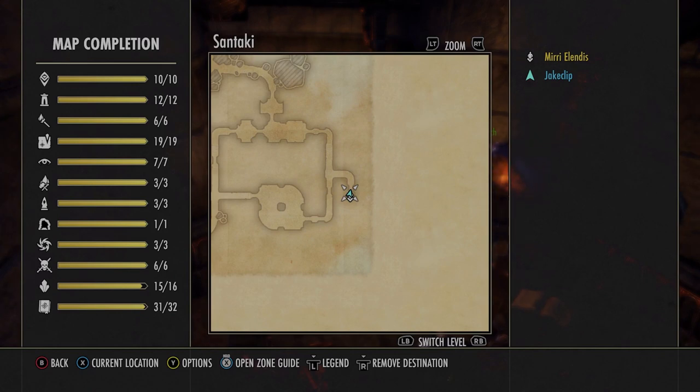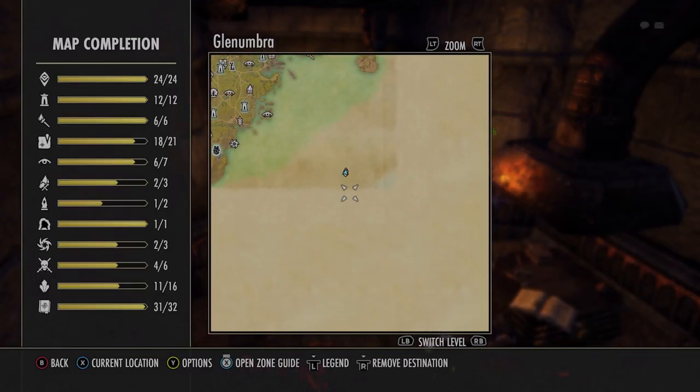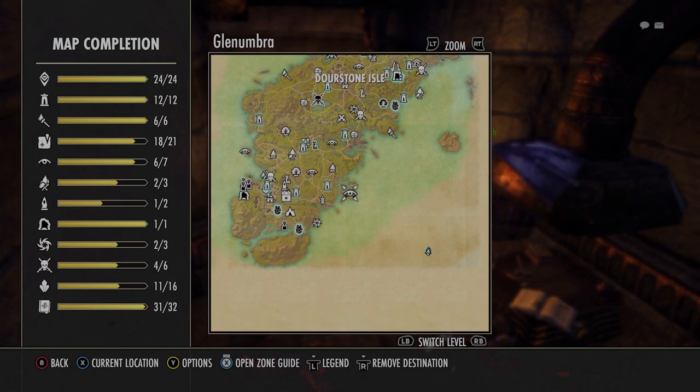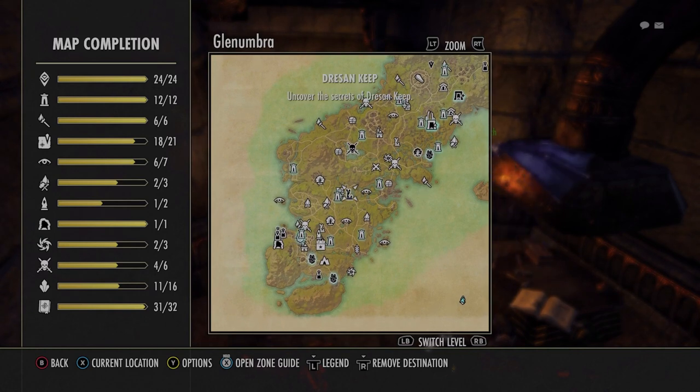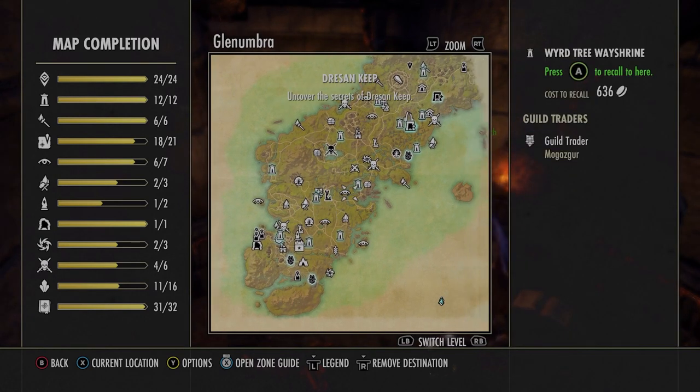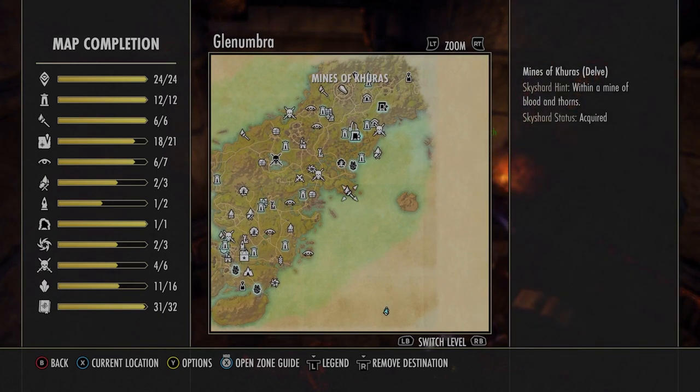Let's talk about what you need to do for a zone like this. For me in the Alik'r Desert, I've done everything else — discovered all the locations, mundus stones, completed the anchors — so the next thing for me to complete is those sky shards. This is a great way for those of you who have mostly completed zones just by playing the game. For example, in Glenumbra, where I've pretty much done the entire zone, exploring it will first ask me to go to a striking location, then a crafting zone, then a mundus stone, then the anchor, the two world bosses, and finally it will show me where the last five sky shards are.